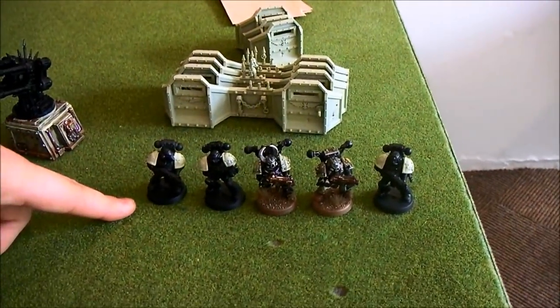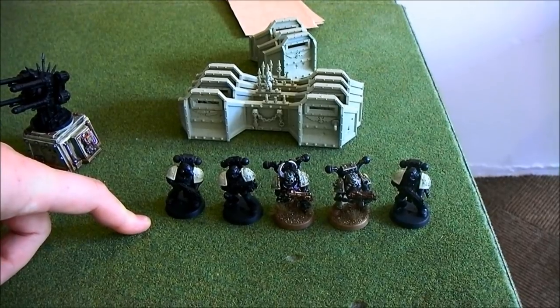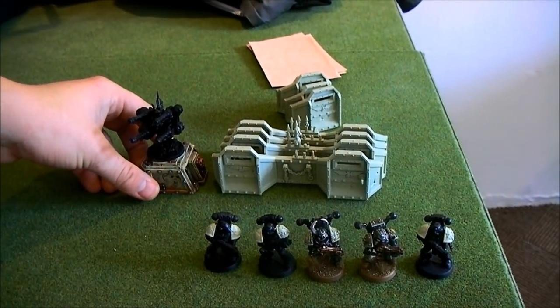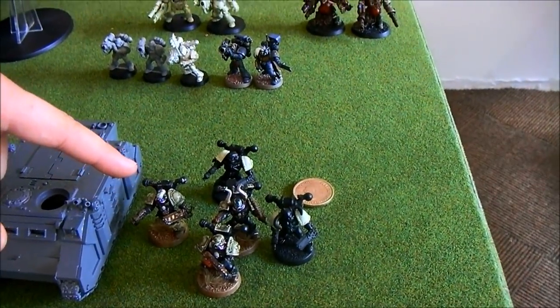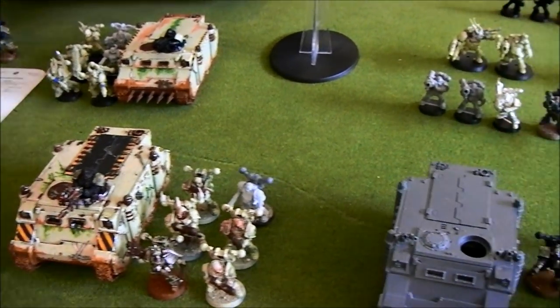Then there's a basic Chaos Space Marine squad with no upgrades, and an Aegis Defence Line with a Quad Gun. One of the units also has a Boon of Mutation for some fun at the start of the game — just to see what happens. Maybe it becomes a Spawn.